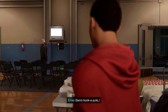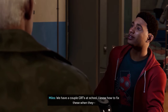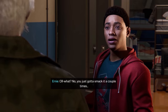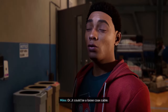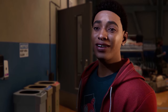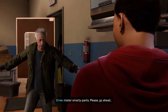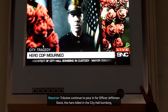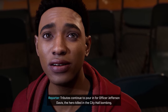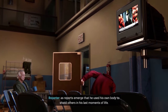Miles also fixes the old CRT TV when the staff member just wants to smack it — Miles knows it could be a loose coax cable. It kind of shows that he's a bit of a technical whiz, which matters for later. I kind of like how Peter's dynamic with Miles is like the lame uncle kind of thing.